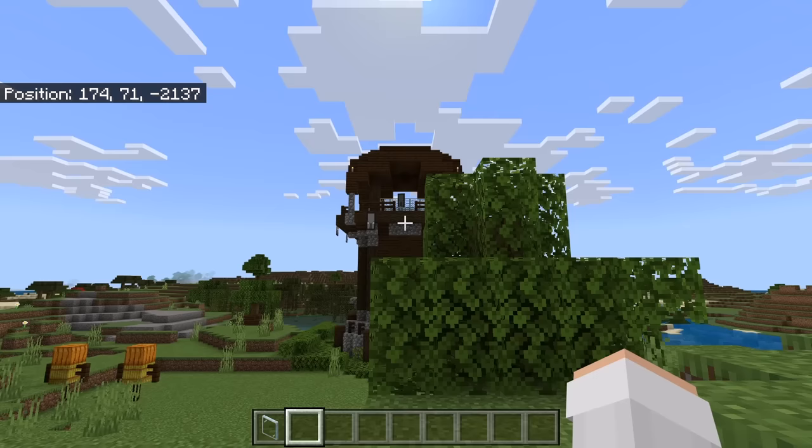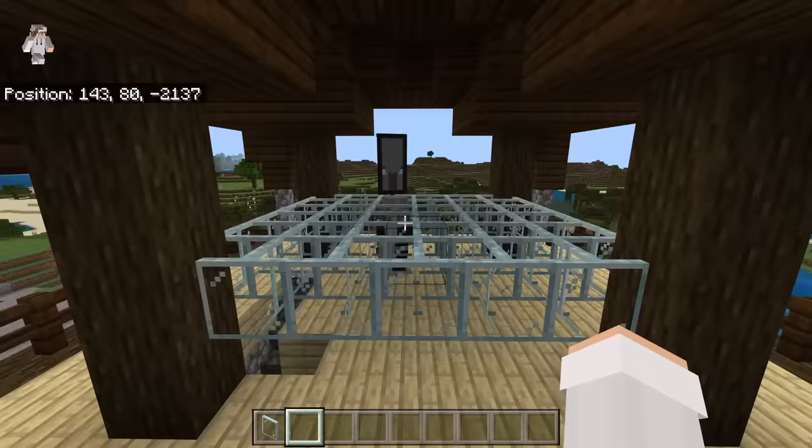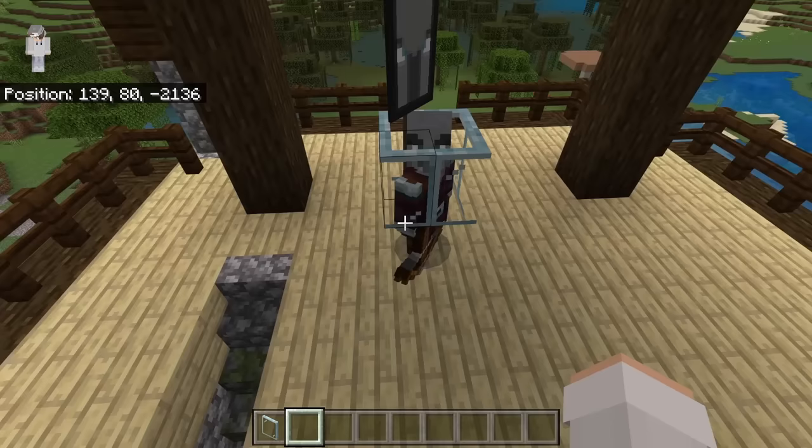If you don't want to do that, another option is to try switching the world's difficulty to peaceful and then to hard. After you have seen that pillagers have spawned in the glass panes, go over to this area. Then break all the glass panes except for the ones surrounding the pillagers. The spot where the pillagers are standing is the pillager spawn spot.